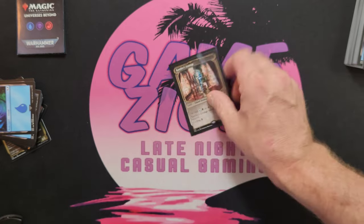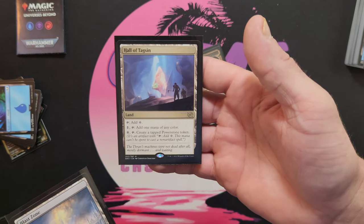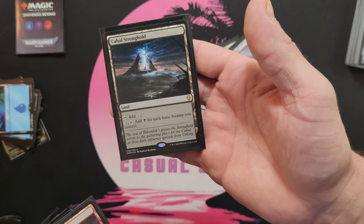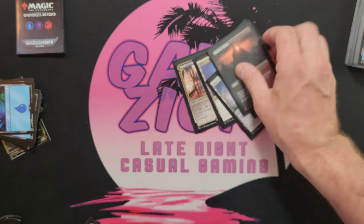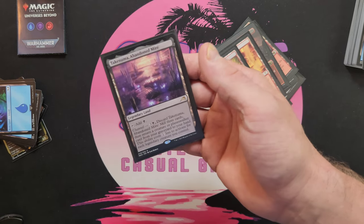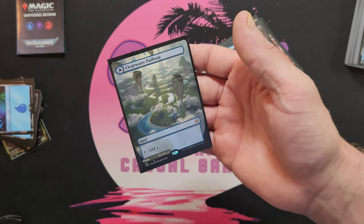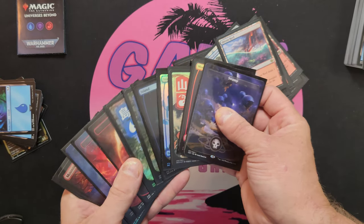For lands I was thinking Xander's Lounge of course, gotta get that in there. A couple from Brothers' War — Hall of Tagsin, Blast Zone, Underground River of course, Cabal Stronghold, Temple of Epiphany, Haunted Ridge, Blood Crypt, Sulfur Springs. Then the channel lands — Takenuma, Otawara. The dual lands. Also quicken up the lands — maybe a Shivan Reef — and then just some bling out.